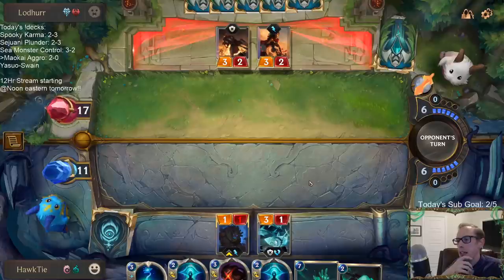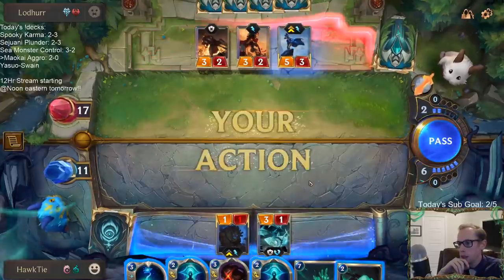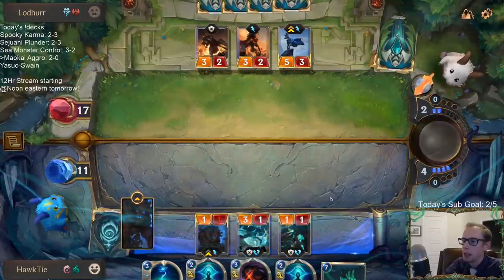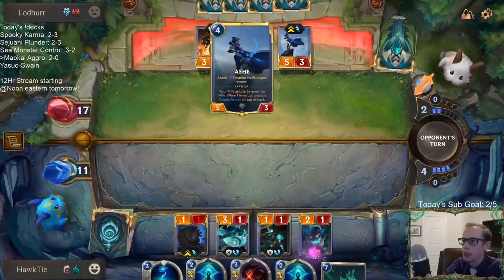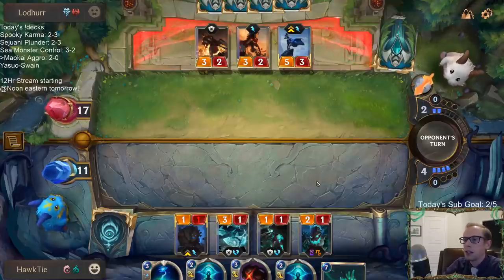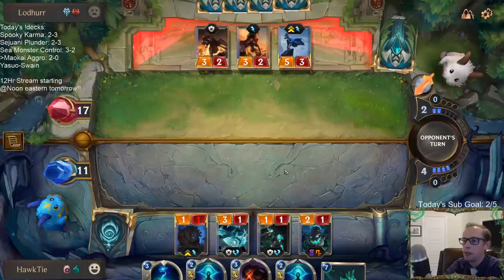This may actually be a downside for us — keeping Shark Chariot in play because it can't block and it takes up one of my six slots. This may end up being a mistake. We've got to play that so we get the ephemeral thing that does block, and now this ephemeral thing — we're going to Death Mark and get rid of this Ashe. Got to keep getting rid of these Ashes. Now when they attack, they'll Frostbite the Shark.